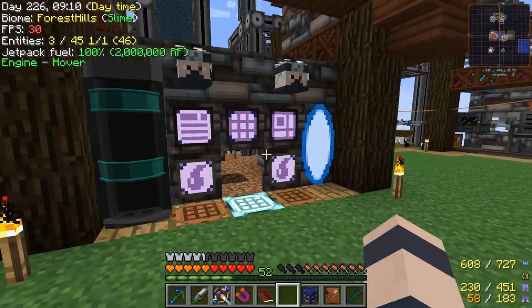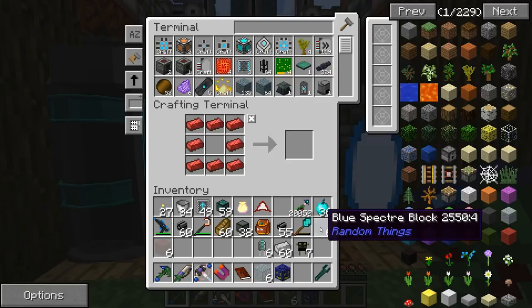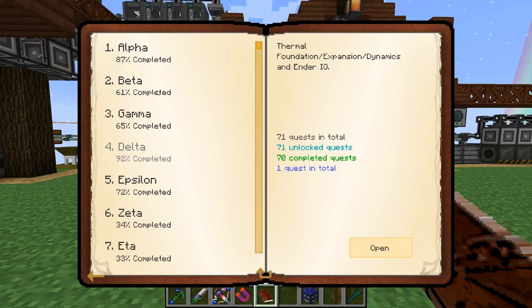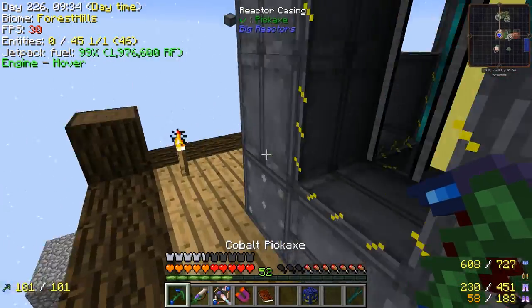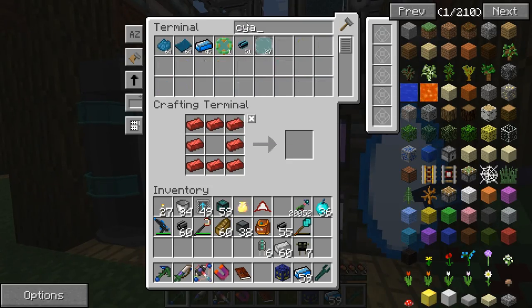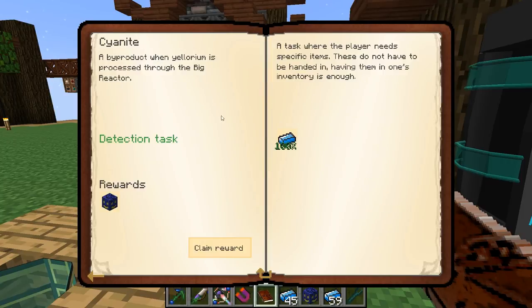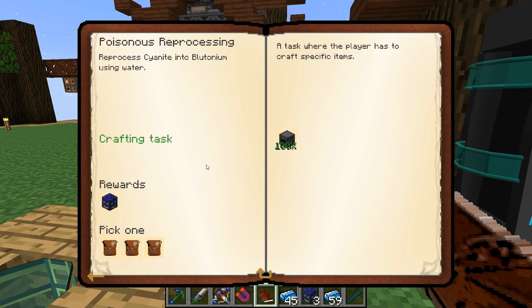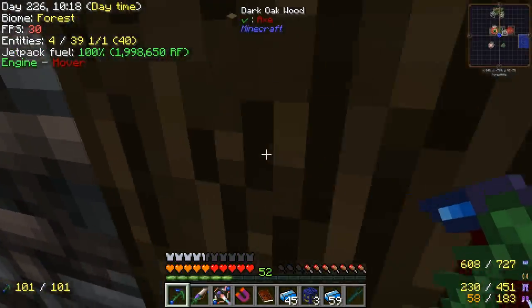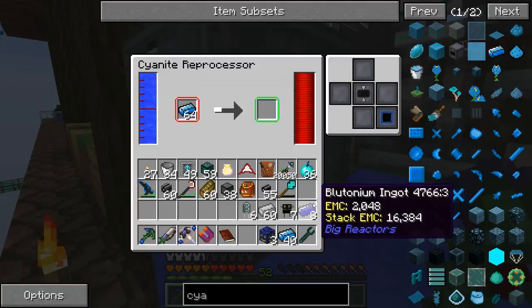Let's check out the bag — oh okay, don't put these down, we've learned our lesson. Throw them in and never use them. The cyanite quest — I don't think we ever handed that in. There's 59 in there and I threw some in earlier — I think we needed a stack total. Yeah, that one's done. And we need to make plutonium — we set up a cyanite reprocessor for that. Throw this in and it'll do it. It'll take a bit of time — we'll leave that running.